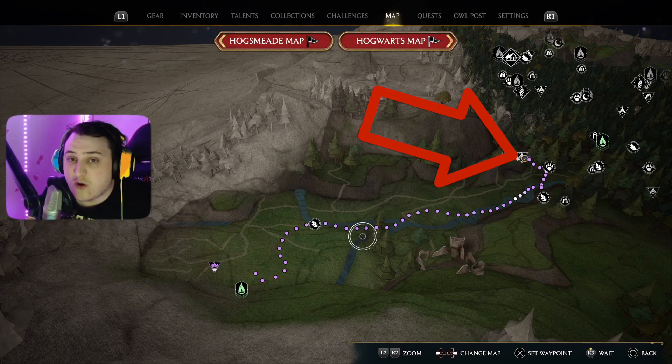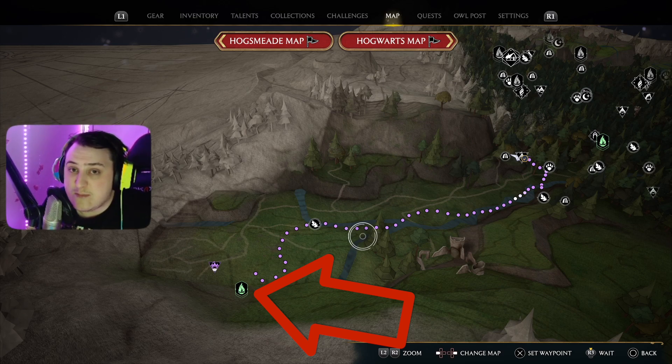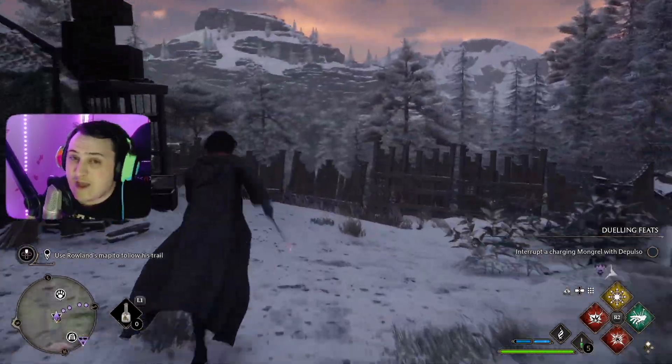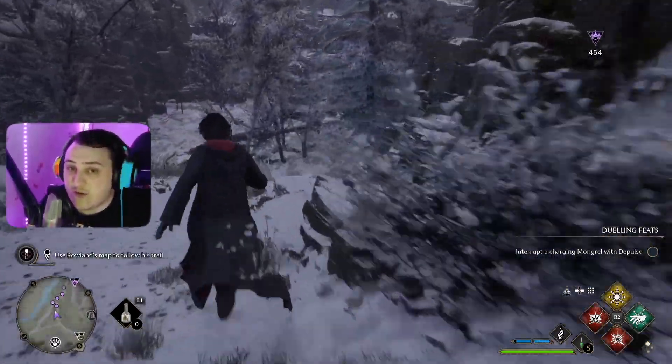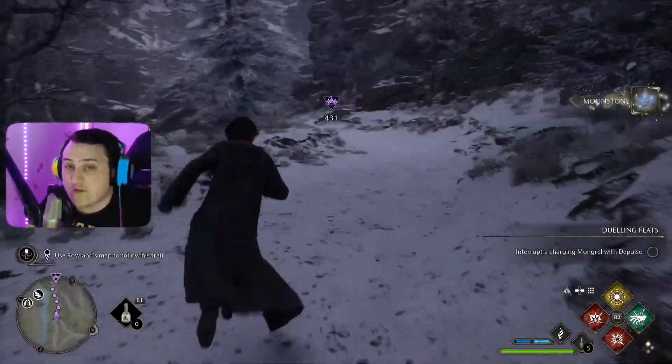Now, once you're here, you're going to want to mark this fast travel location over here on the left side of the map. Once you mark it, you've got to follow this path the same way I do. The actual GPS is not going to take you on the right path, but you have to pass by a few landmarks on your way to your destination.